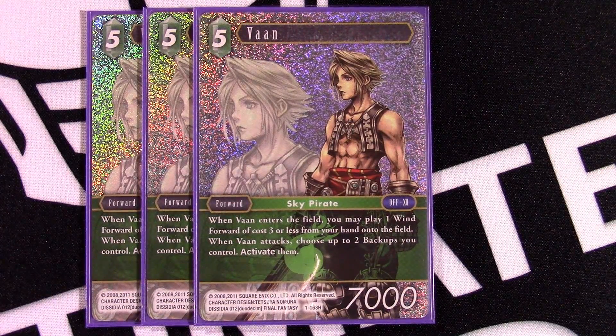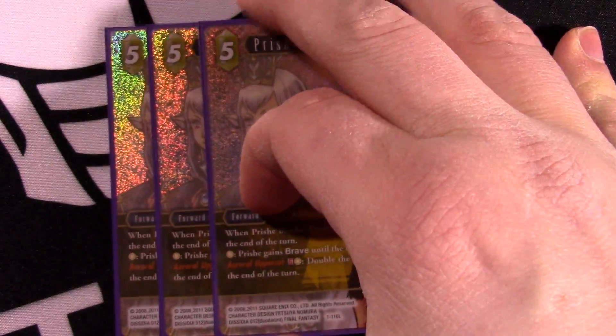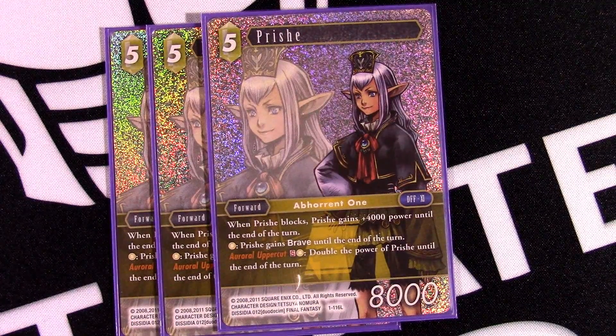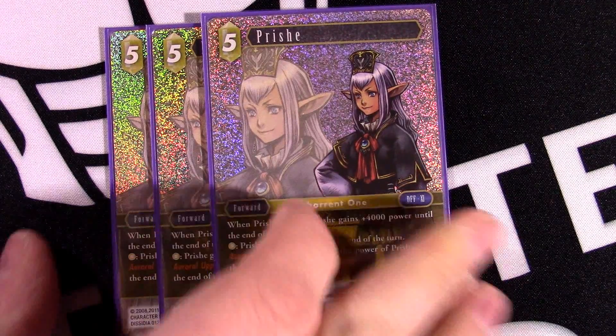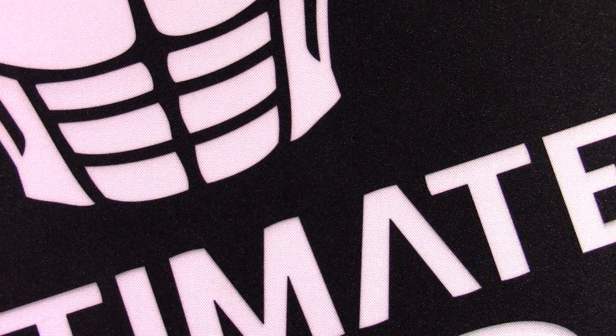Lastly, a card I added — the only card I switched from the original list — is Prish. I felt with how much this deck is doing and how important the late game is, I just had to include this card. We replaced Vincent with it. Prish is honestly the best blocker in the game, and it helps us survive. We're playing a late game deck, so being able to give brave and threaten damage — which is technically milling another card — and then having this insane blocker on defense makes it feel like an auto-include. This is a slow, grindy deck and we need Prish to survive.